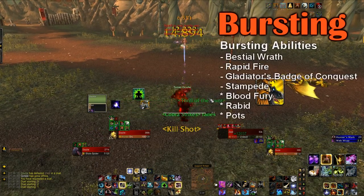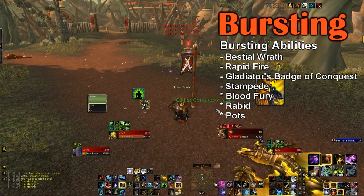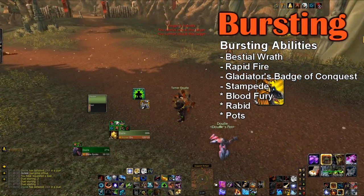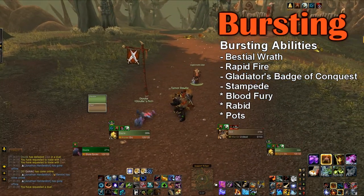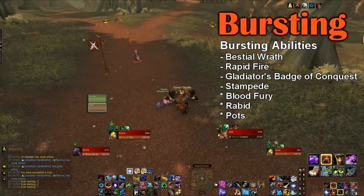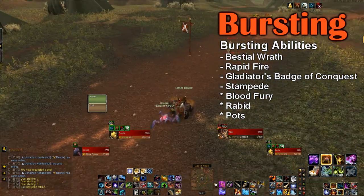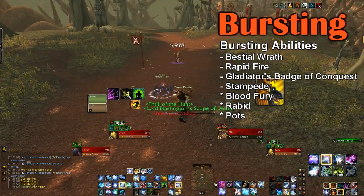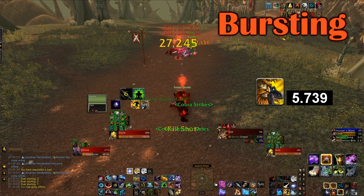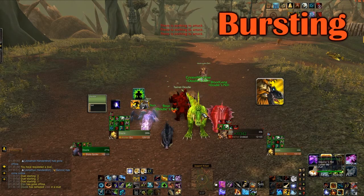Your hunter bursting abilities are Beast's Wrath, Rapid Fire, your on-use Agility Increase PvP Trinket, Stampede, and if you're an Orc like me, you're going to want to use Blood Fury. Also, if your pet is specced Ferocity, you're going to want to use Rabid in a burst macro, and in Battlegrounds you can use potions. One final tip for bursting is to make sure you have at least 50 focus before you pop your cooldowns, because you don't want to have to Cobra Shot during your burst.